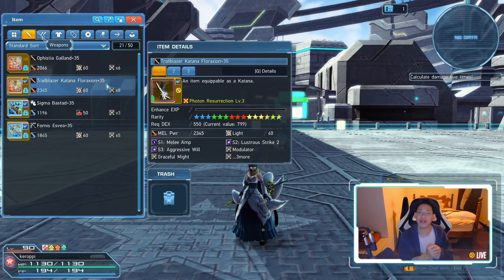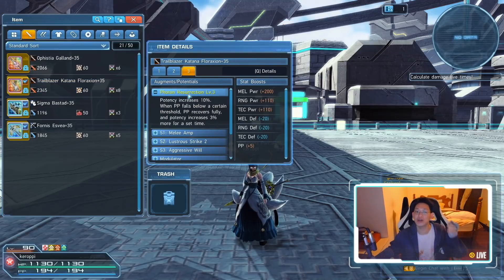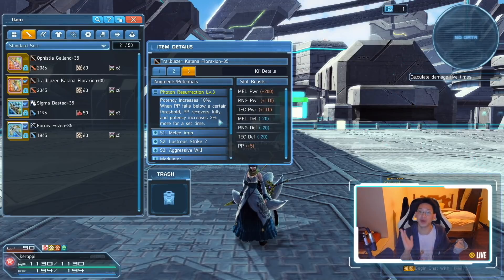Keep in mind I went through extreme lengths to capitalize on that S1 Melee Amp. If you're a more casual player, or don't have the resources for an 8-slot fully augmented weapon, it's perfectly fine to just make the Trailblazer weapon for its potential — Photon Resurrection, which fully recovers your PP and increases potency by 3%. Use it as a PP battery alongside your Atlas EX weapon.